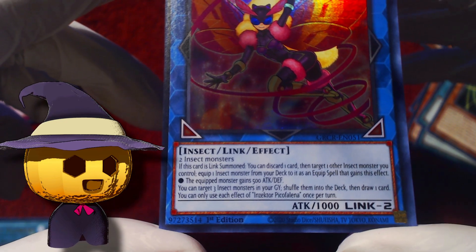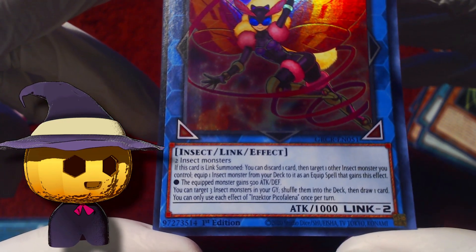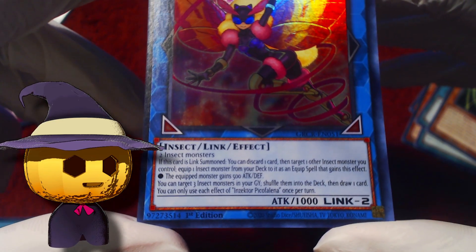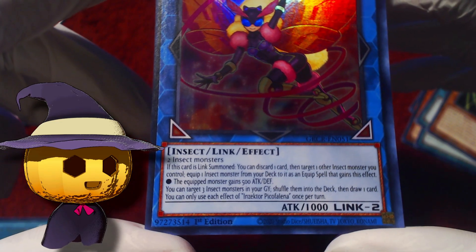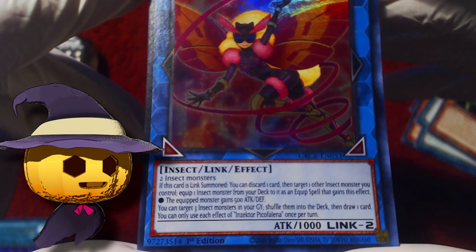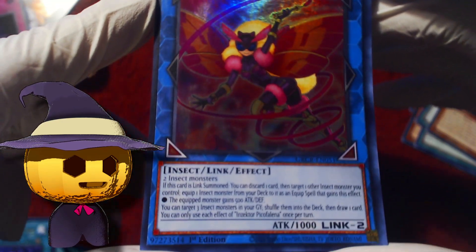Inzector Pico Falina — if this card is Link Summoned, you can discard one card, then target one other insect monster, equip one insect monster from your deck to this card as an equip spell. It gains this effect: the equipped monster gains 500 attack and defense. Target three insect monsters in your Graveyard, shuffle them to the deck, then draw one. Okay — it's fine, probably something you want in the Inzector deck, but nothing crazy.